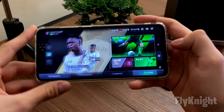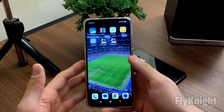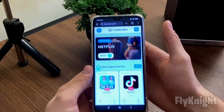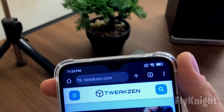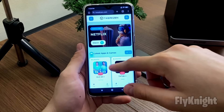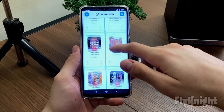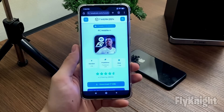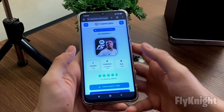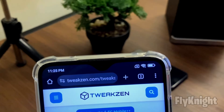Let me show you how to get this app for your Android or iOS device. Go to Google or any browser and navigate to twixen.com. Search for the app — it's FC Mobile — and click on it.